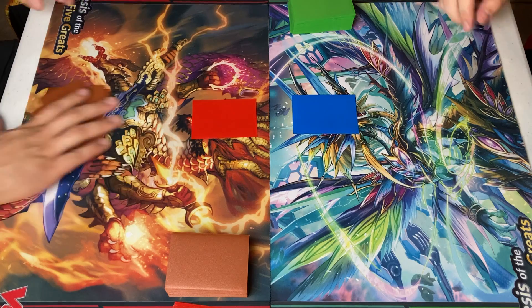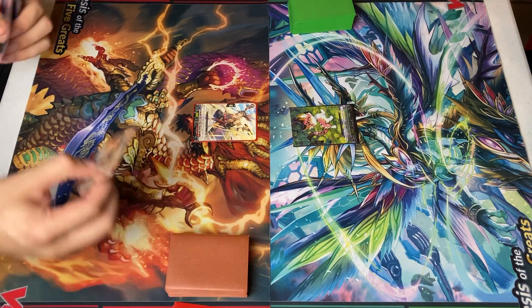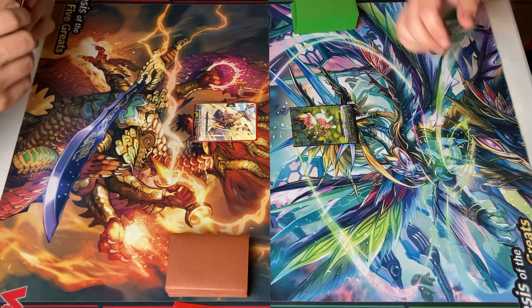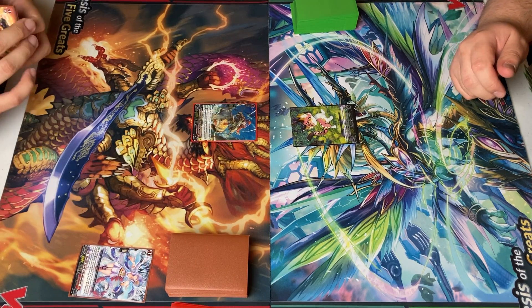Seven. I'll start. I feel like I'm against seven all night. Stand up Vanguard. Draw. I will discard four. Gunning Storm Nigel.